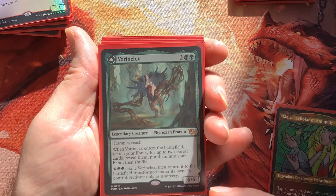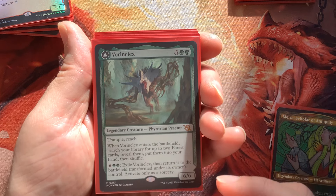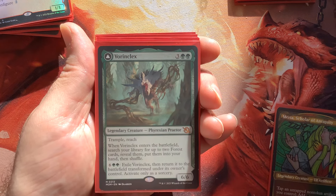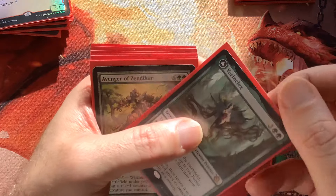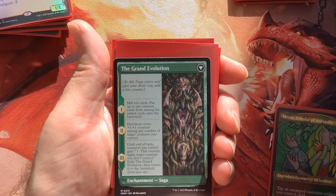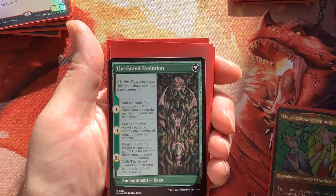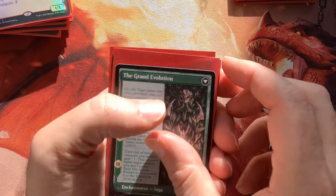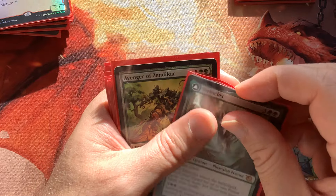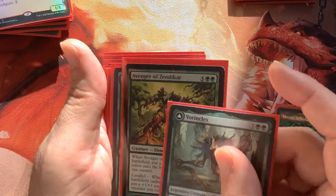Like Vorinclex entering with Panharmonicon on the battlefield — we'll fetch up four instead of two. Then Vorinclex has that chapter where you pay eight, flip it over, and the first chapter lets you mill ten cards and put up to two creature cards from among the milled cards onto the battlefield. So you're not only milling for graveyard value, you're hitting a slot machine — maybe an Avenger of Zendikar and a Rhonas Forerunner, and then you're good to go.